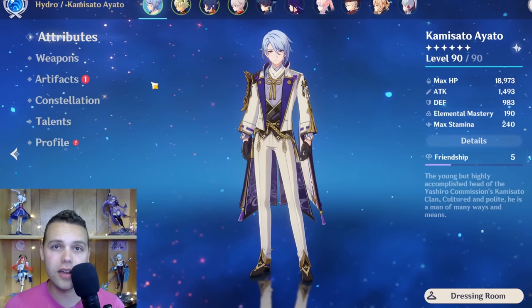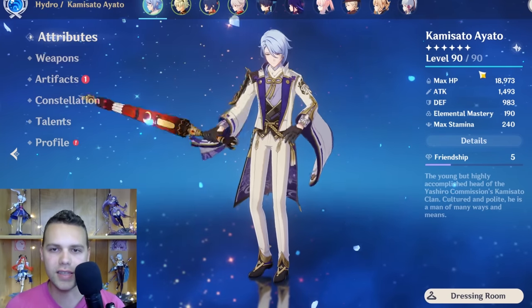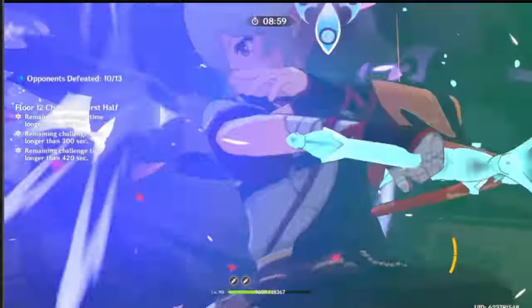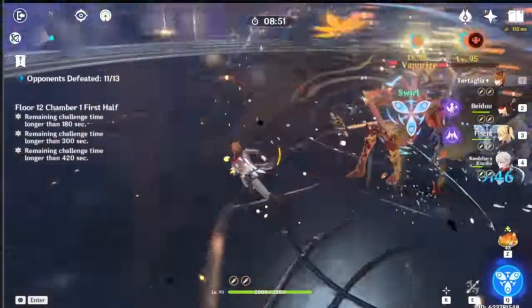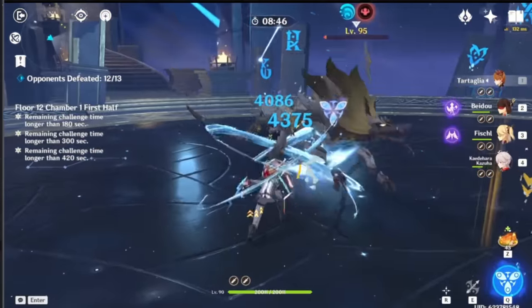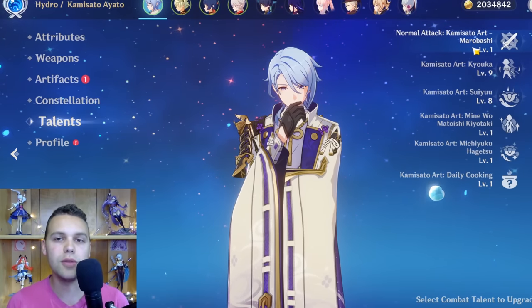For how to build Childe, starting with level — he doesn't need to go to level 90 for almost all of his teams. Only in a Nilou Bloom team will you actually want to take him to 90. If you want his nukes to be really big, take his burst to level 9. For most of his damage, consider taking his skill to 9 as well. Don't neglect his charge shot — although you might be tempted to never use it, it's actually an important part of his kit. During his downtime while funneling Bennett into Xiangling, you'll be using Childe's charge shot to apply Hydro, and it will often be vaporized, so it does a significant amount of damage. Take it to level 8 eventually.